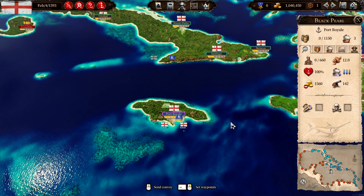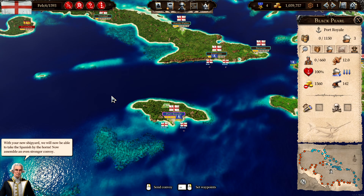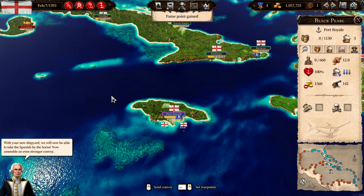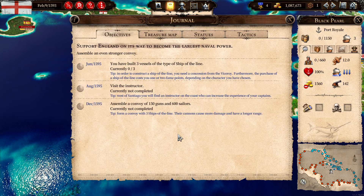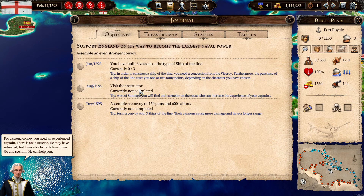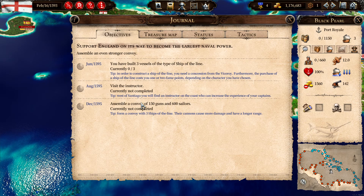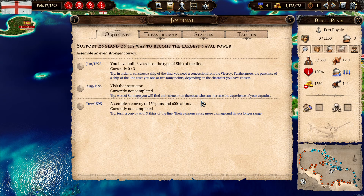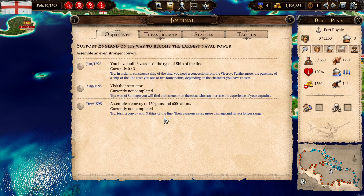Excellent work — Port Royale now has a beautiful shipyard. You can commission vessels now. With the new shipyard we will be able to take the Spanish by the horns. Now assemble an even stronger convoy. New objectives: build three vessels of the type Ship of the Line for a strong convoy, and you need an experienced captain.